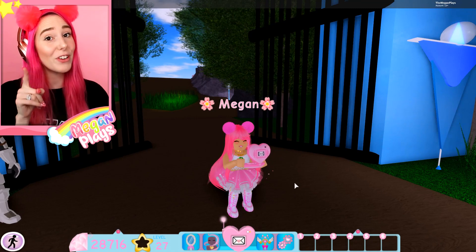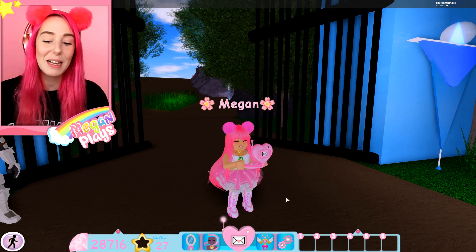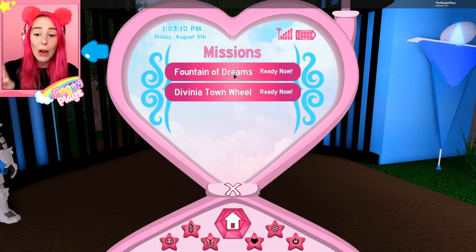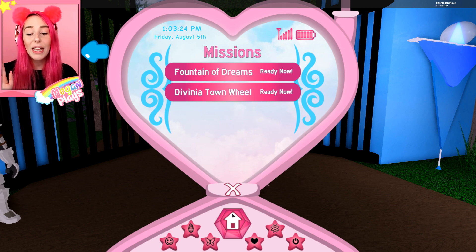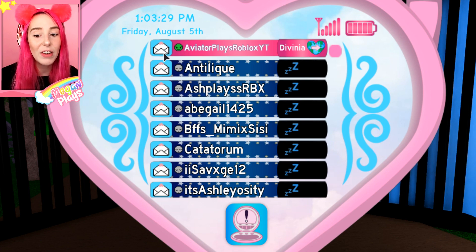These cell phones are really fun because they do have a few functions. This is not my first time seeing it — I logged on last night while I was in bed to get a little sneak peek. Oh my gosh, these cell phones are so exciting! We have our missions, we can go to the Fountain of Dreams and the Divinia Town wheel in an attempt to win some more diamonds, and we can even send a message to some of our friends.